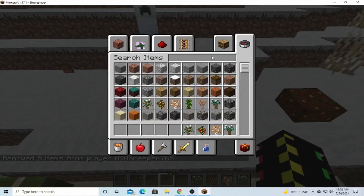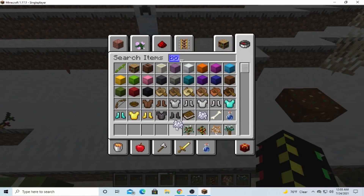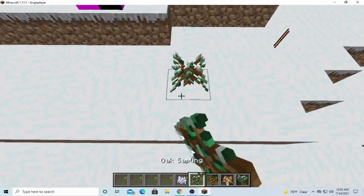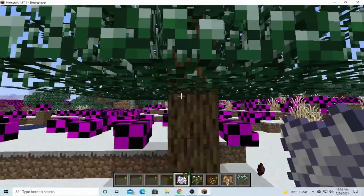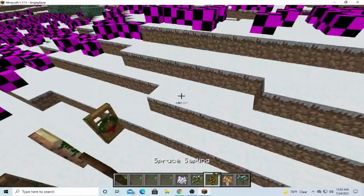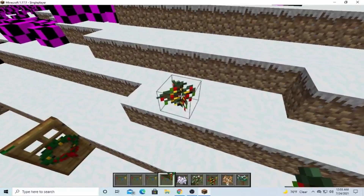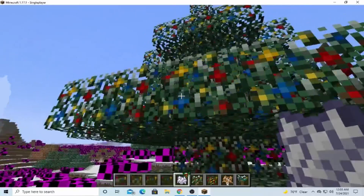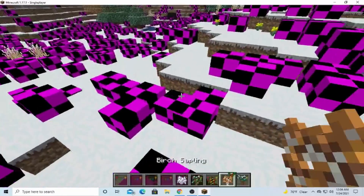These are different trees. If we get bone meal, we can grow these. They just have the leaves on them that I showed you already. It looks like it has all the ornamental lights on them.